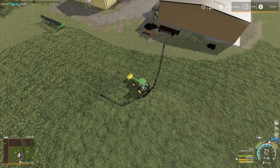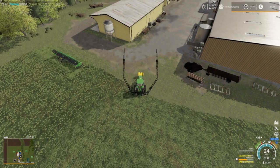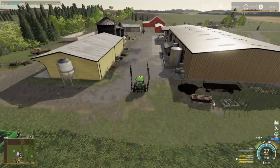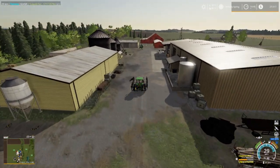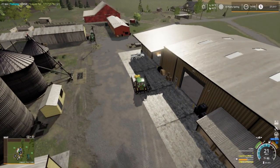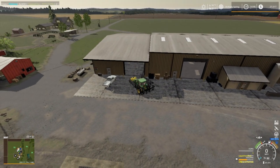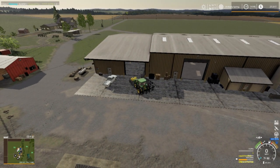We got to go get some equipment, move some equipment. We need a stump grinder — I already got the chainsaw, so now we just need a stump grinder. And I guess I'm going to use the tipper and shut that off.